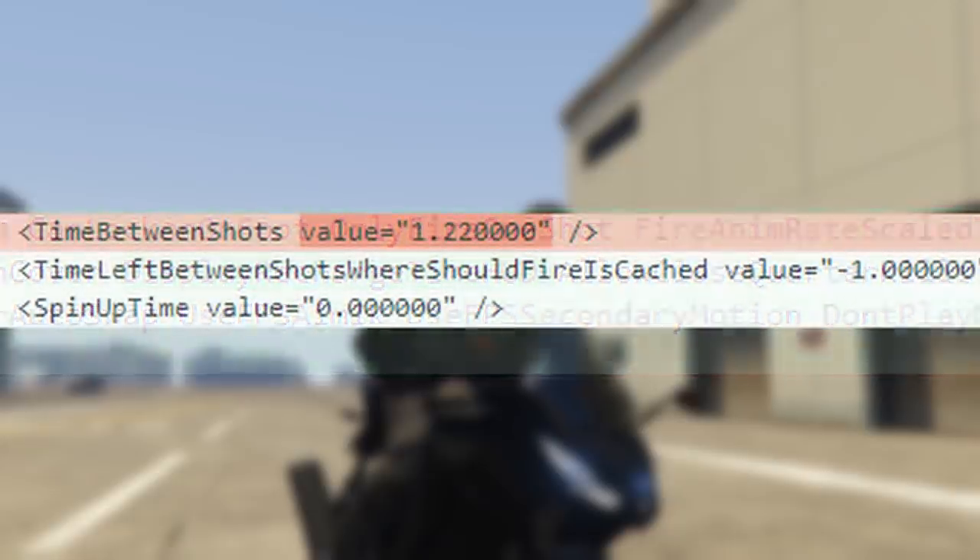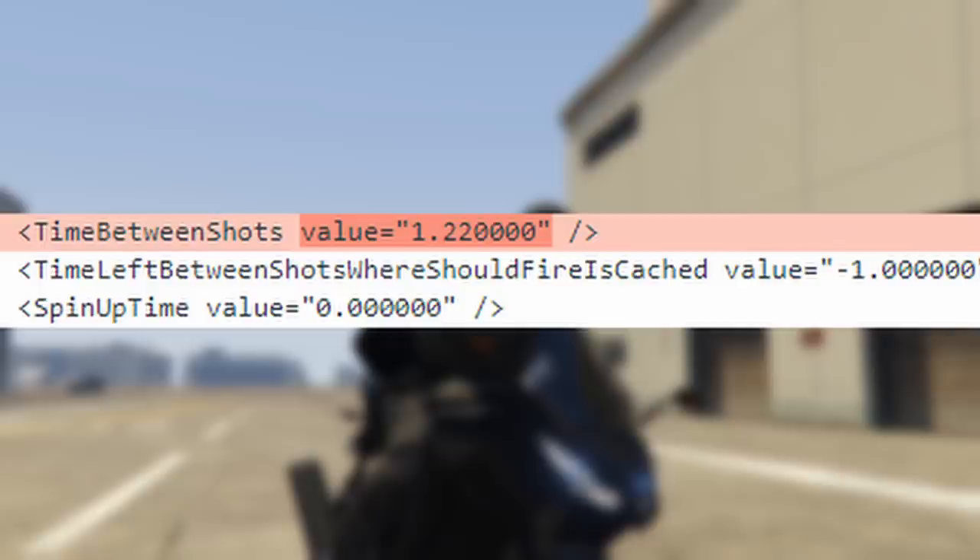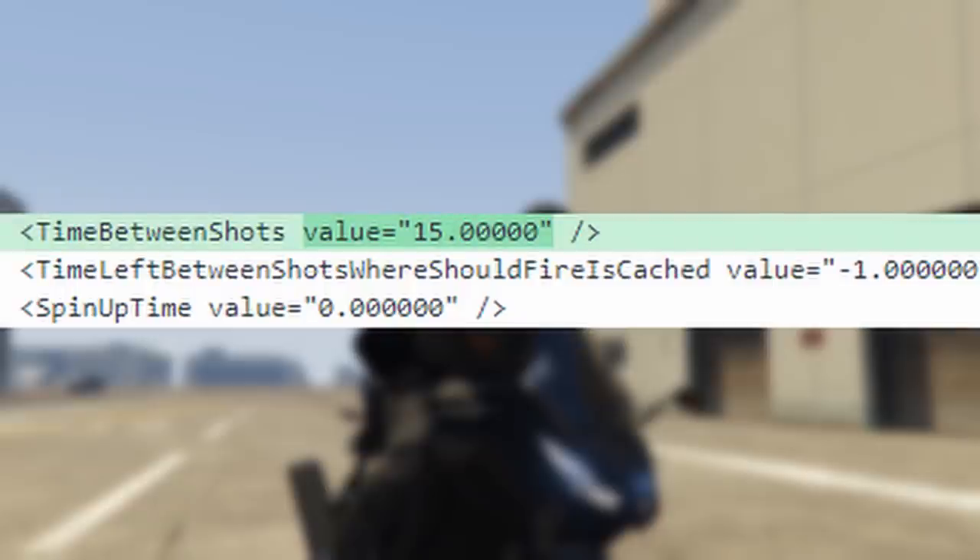About that recharge time — this is where the balance comes into play with the much more effective version of the launcher. The time between shots was 1.22 seconds before, but since it now performs much better, there needed to be a weakness, so the recharge time is 15 seconds. That means if you EMP a vehicle, you won't be able to EMP it again for another 15 seconds. And if you miss, you also have to wait 15 seconds before trying again.